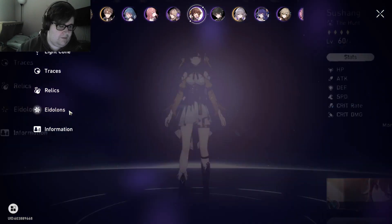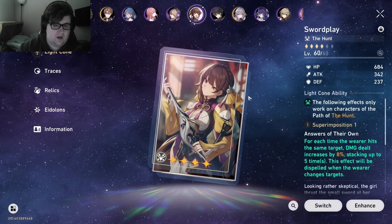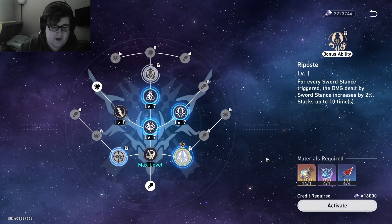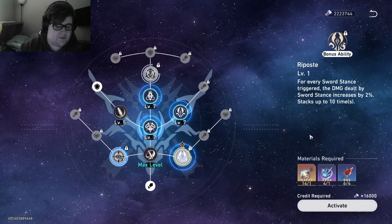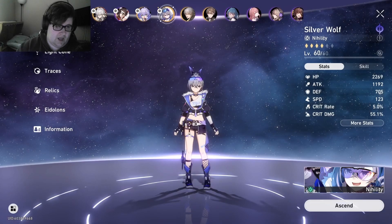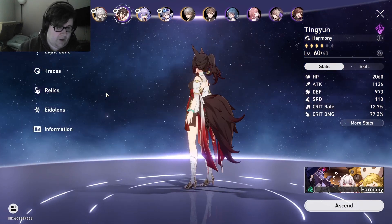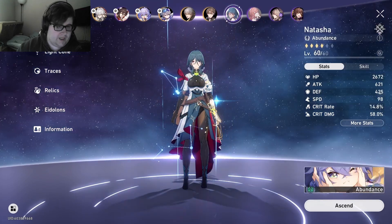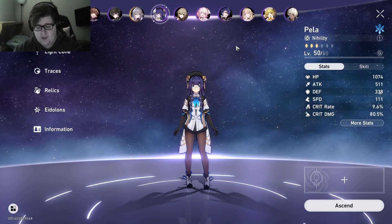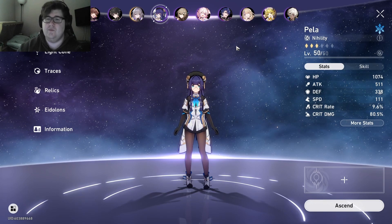Asta, we get for free. Susheng — my Susheng is extremely powerful. I've shown before I have an E6 Susheng with her superimposed light cone and her traces all highly leveled. She is not free, and I don't think we'll get her anytime soon. Tingyun is also not free — I would love to have a Tingyun. Eventually we'll probably get a copy of all the four-stars, but the point is the account is going to be purely four-stars and we'll see how far we can get.